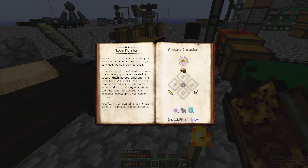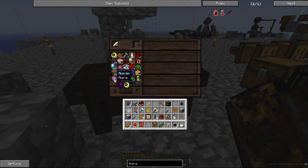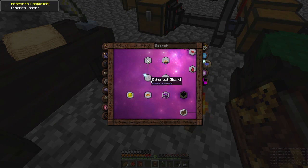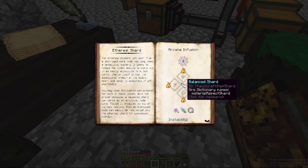Nodes — oppositions are their most valuable engines; high time they're treated as such. With some slight modification, you have created a device placed adjacent to an aura node that keeps track of its status. Should any of the node's aspects drop to a single point, it emits a redstone signal. Ethereal Shard — we're getting low now. Ethereal essence left over from a destroyed aura node has long been a tantalizing mystery. It seems to retain the node's ability to store Vis in an easily accessible form but cannot charge itself without the dimensional breach of a node's heart.